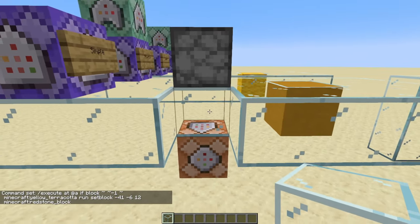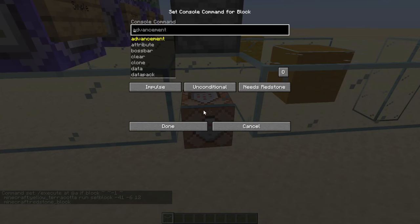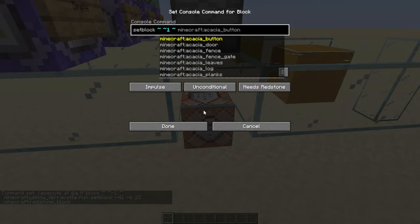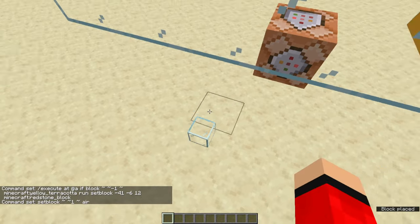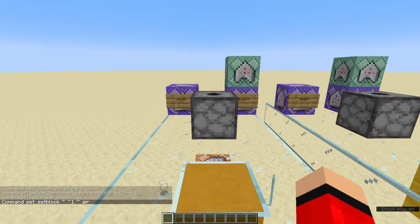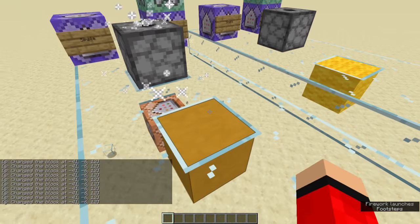Then what you're going to want to do is, before you stand on the block, you're going to want to open this command block and do this command: setblock tilde tilde tilde, go to the middle tilde, type one, air — just like that. Now we can cover up any air holes that we have, and when we stand on this we should see some fireworks, and that's going to keep going until we step off the block.